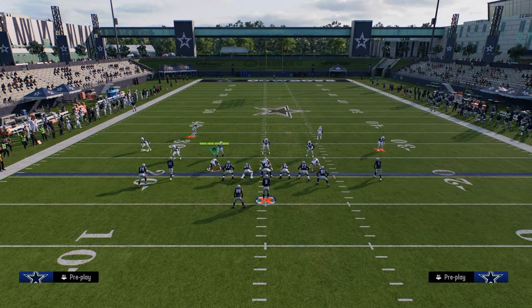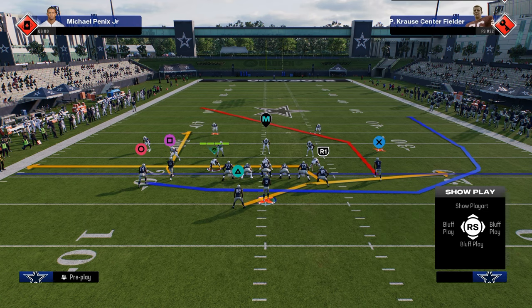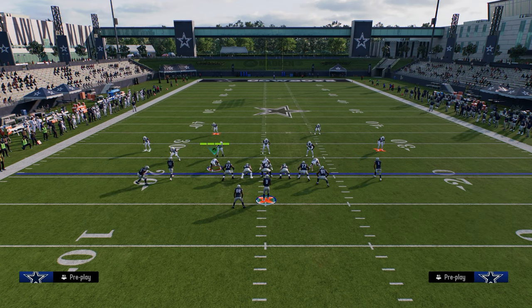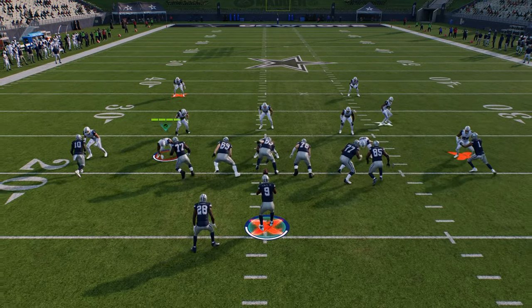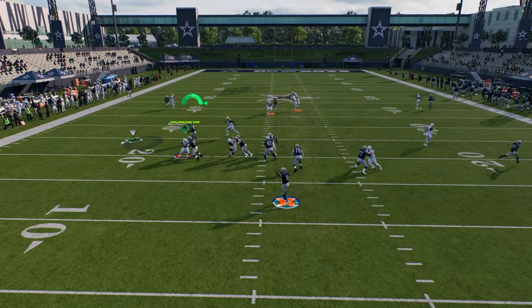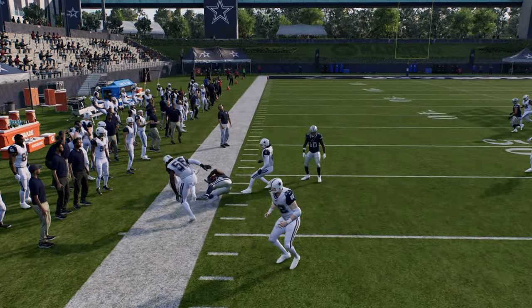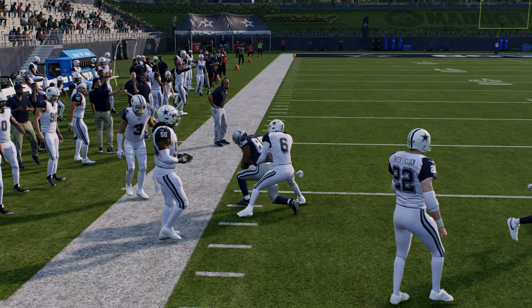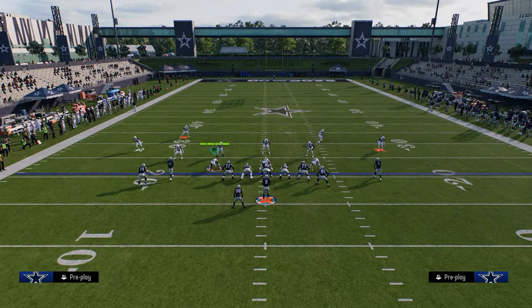Another thing you can do — this is basic man coverage 101 — you can hit this tight end. Both this post and this tight end are really good man-beating routes, especially in this year's game. You've got that drag underneath for just easy yardage, and then you also have your post route over the top for a pretty nice play against man coverage as well.